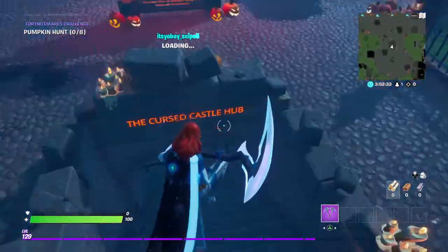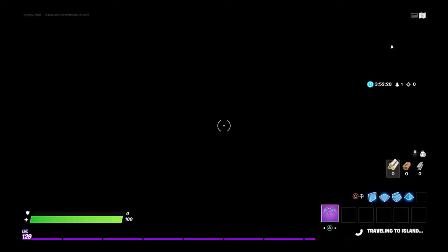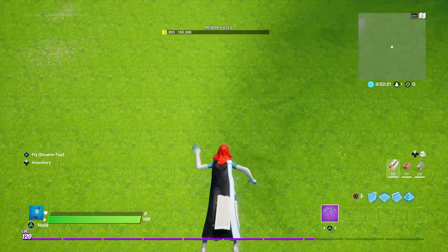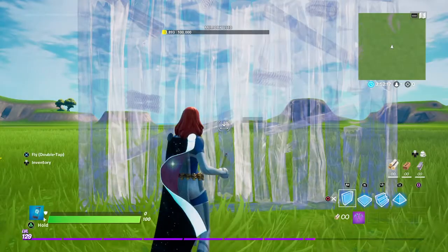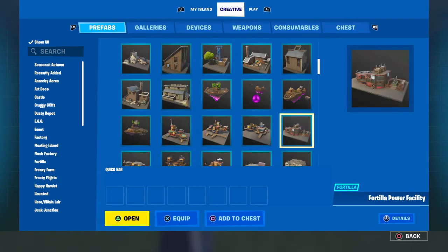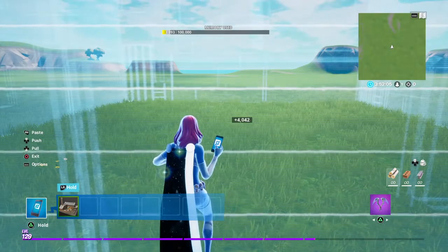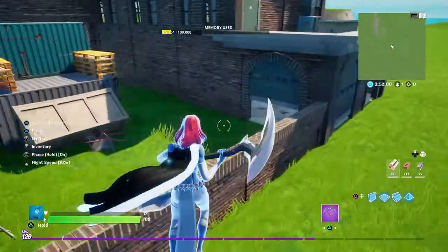As y'all can see we got the Fortnightmare — the new game mode with Midas — so since Midas is all back and that. Let's get to it. First things first, you want to start on the map. As you can see we got all of this stuff, so what I'm going to do is grab this, because I feel like what I want to make is a dock. As you can see we got a little something like this going.